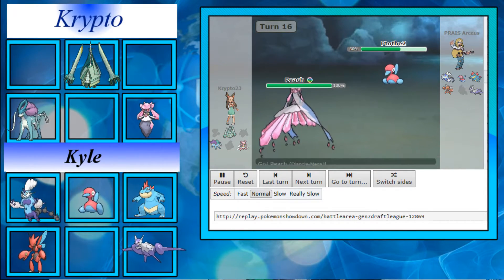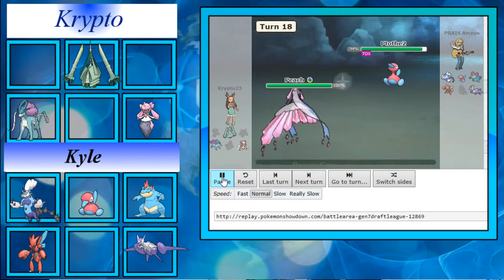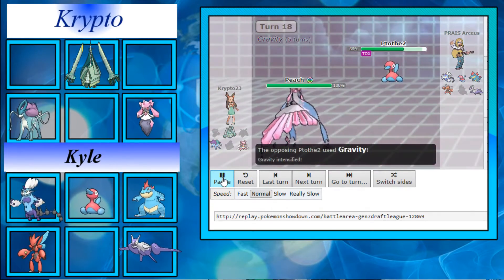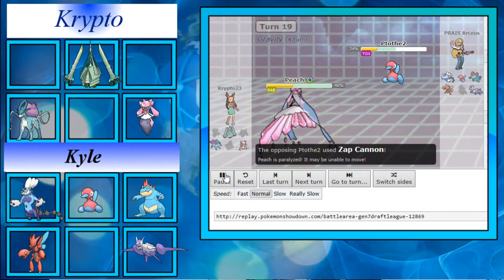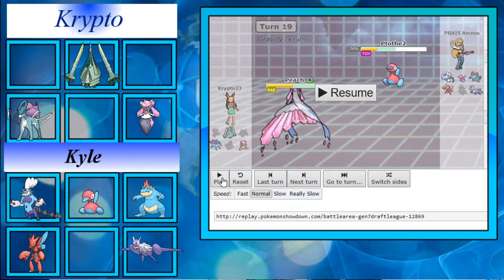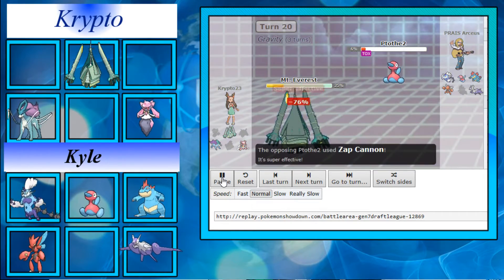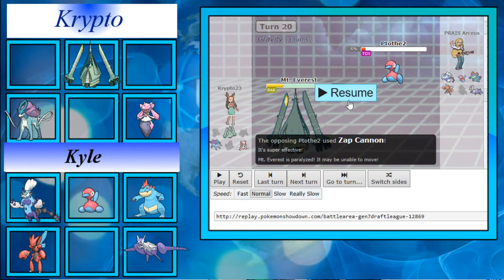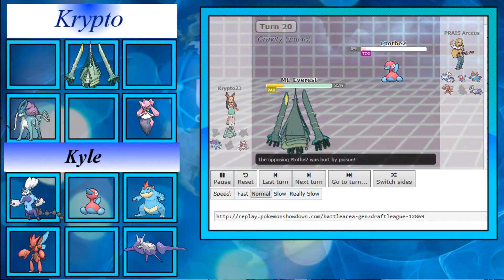I bring Diancie back in to land a Toxic on Porygon 2, and he goes for Zap Cannon — which paralyzes Diancie. He recovers next turn. I try a couple more Power Gems to chip him down to a range where Celesteela can set up and beat it, but with Diancie fully paralyzed, it's essentially useless against Thundurus. I switch to Celesteela banking on him missing Zap Cannon so I can set up Autonomize, hoping he misses again or dies to poison.